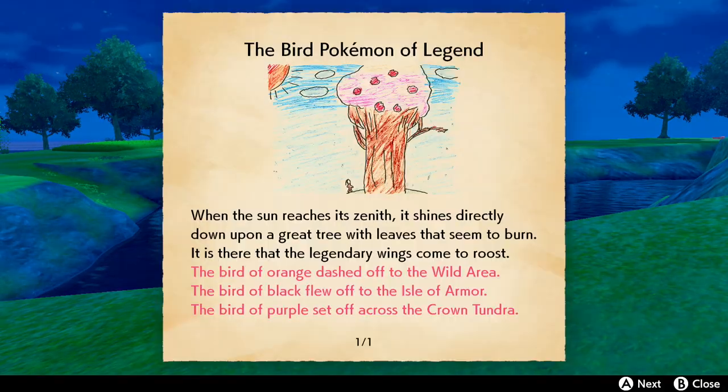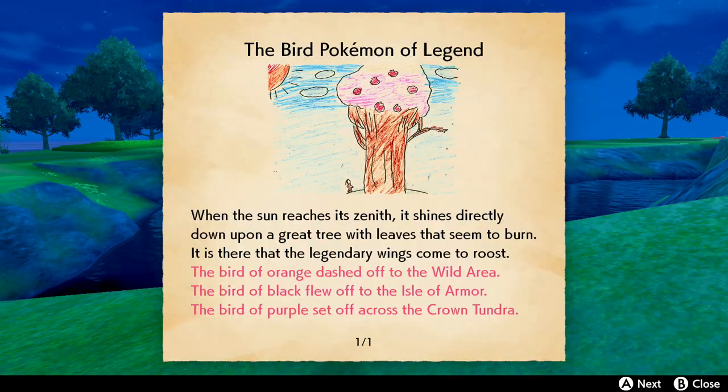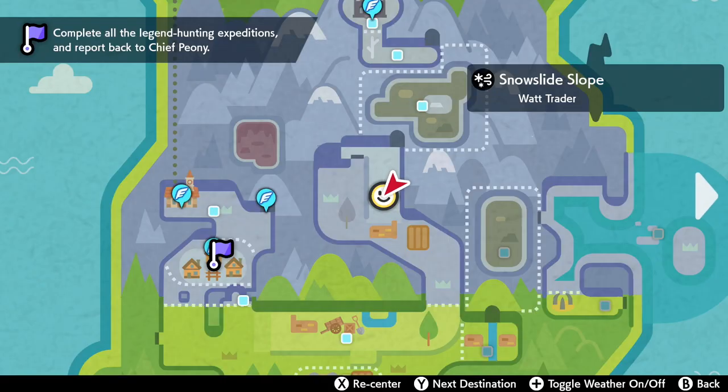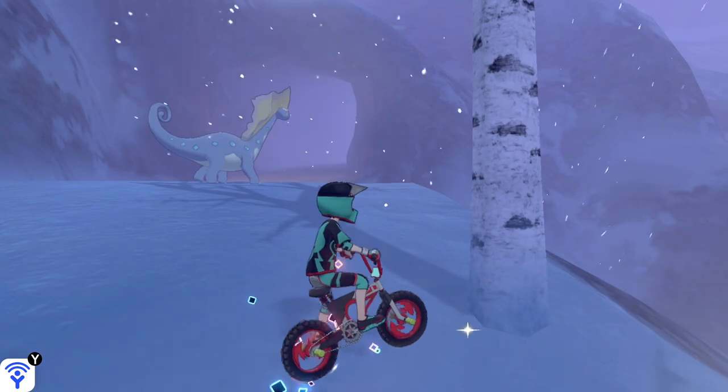Lucky for us our clue gets updated. We're going to go after Articuno first, which set off across the Crown Tundra. So we're going to head to the Snow Slide Slope just outside the tunnel to the top.